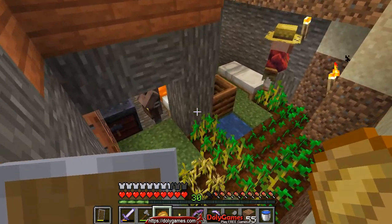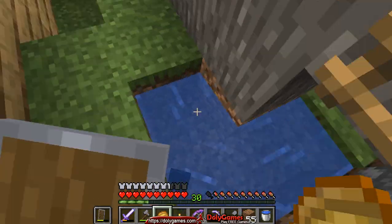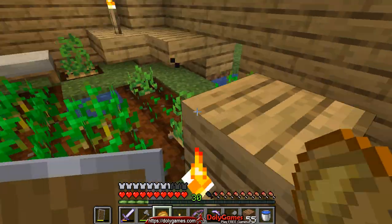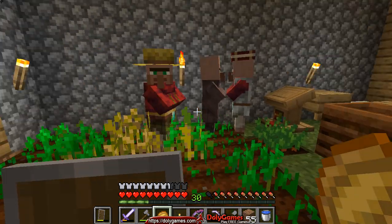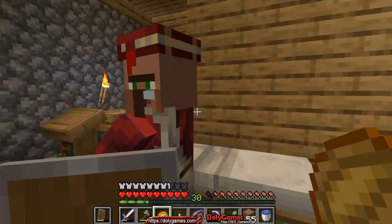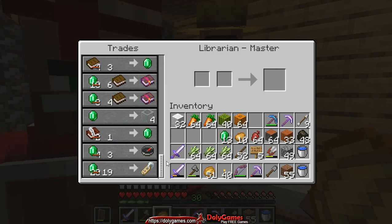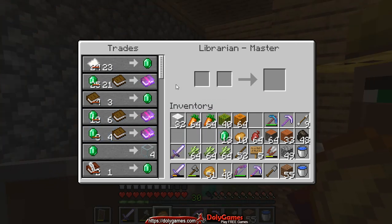On this house I had a problem — the new villager never came here and so he's now grown up. I'll have to find another way to get rid of him. The other farmer over here is already a master farmer. The librarian is also master and unfortunately doesn't have anything I need. But we can buy a compass for three emeralds — I think that's a great trade. There is also a channeling book, but I don't really need that right now.